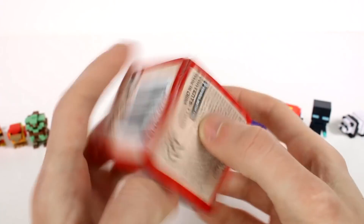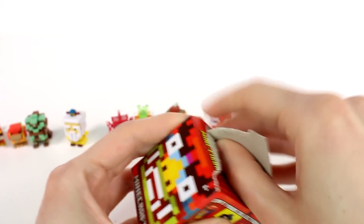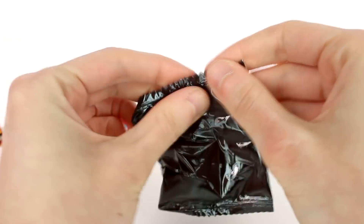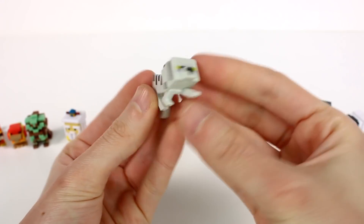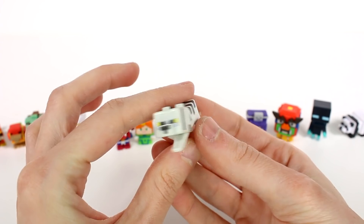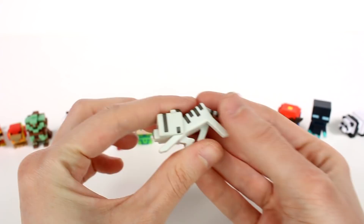All right guys, we have one last one to take a look at, and this is letter K. Which one are we missing? I don't even know which one we're missing. A really awesome one — I really hope this is it. Yes! It is the white tiger. This is another one I was excited for — I love the animal ones, obviously. I love the pose that this one is in. So cool. I believe we ended up getting the entire set today. How amazing.